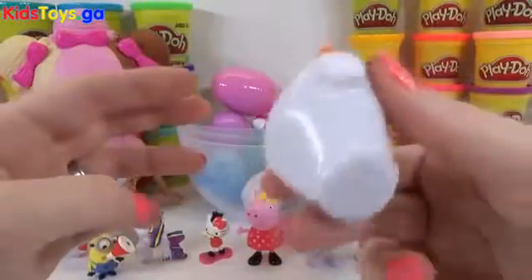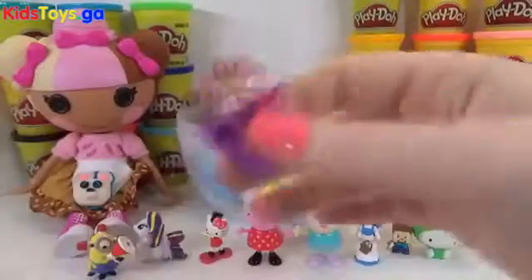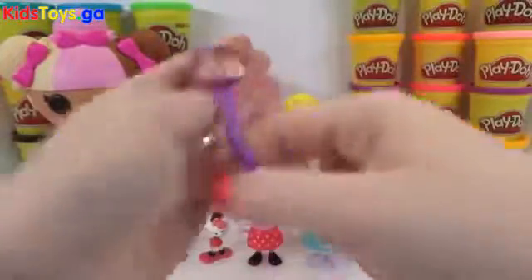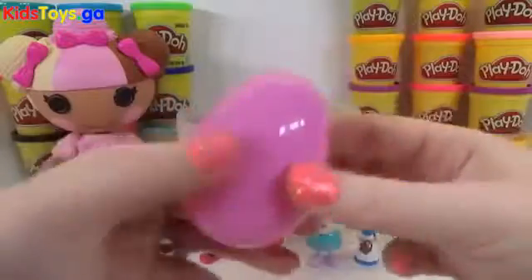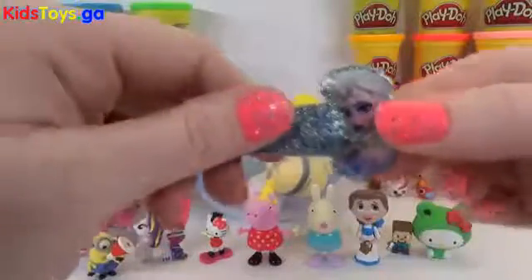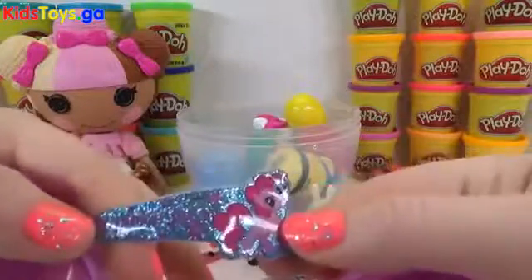Hi Olaf! It's an Elsa and Anna little scrunchie — this is so cute! I'm going to put it on this hand. And it's an Elsa clip! These are so cute! And we got another clip — it's Pinkie Pie!